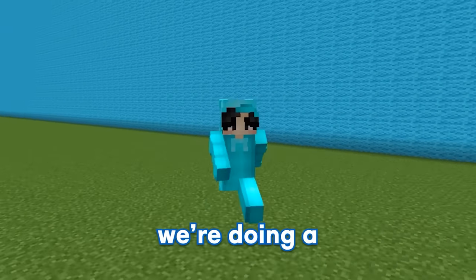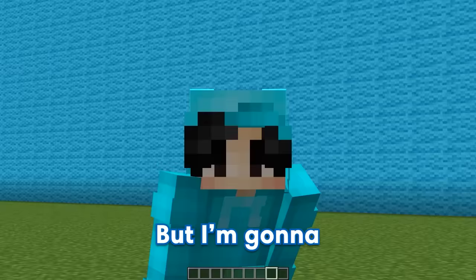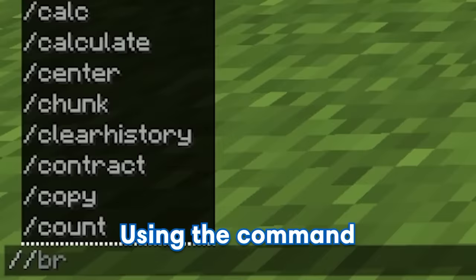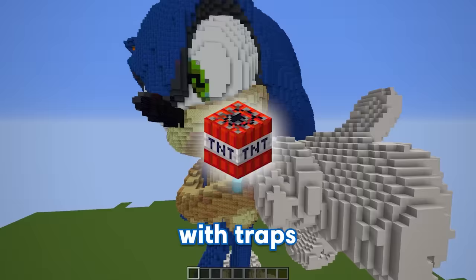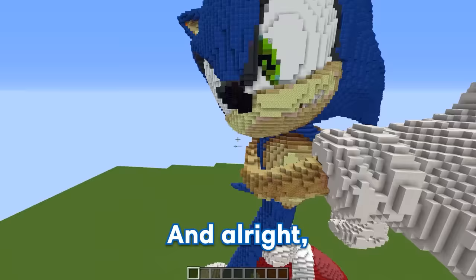Today we're doing a Sonic build challenge, but I'm gonna be secretly using hacks to troll my friend. Using the command slash slash paste, I can instantly spawn in this massive Sonic build. Little does my friend know, I'm gonna be filling up the entire thing with traps to troll him. Let's go check out my friend GE.